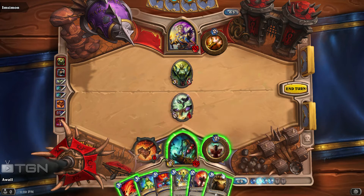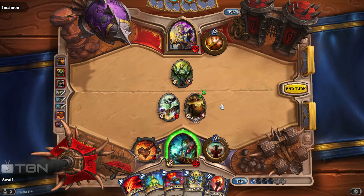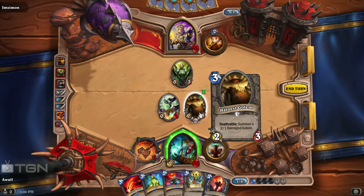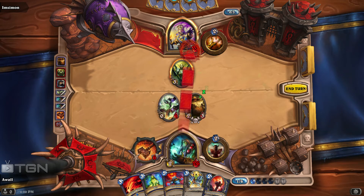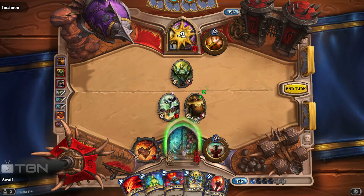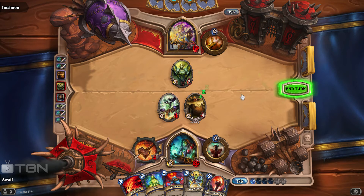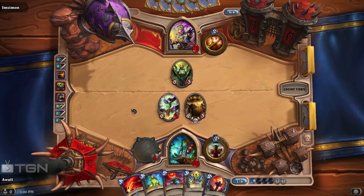I still need to get more minions on the board, and unfortunately I don't have a lot of my really nice minion cards that allow me to assemble large armies of minions. At this point, this Shattered Sun Cleric really isn't that much of a threat. If he takes out my Harvest Golem, that's okay with me, because the Deathrattle allows a damaged Golem to come out. So I'm just going to do some damage to the Priest here and bring him down under 20. I've still got Lava Burst in hand to do six damage.